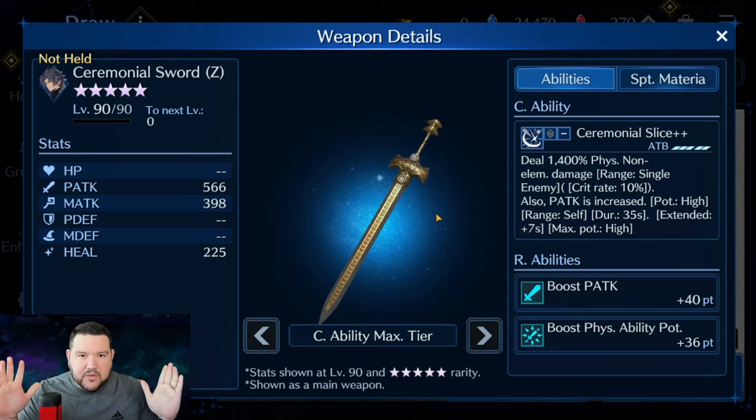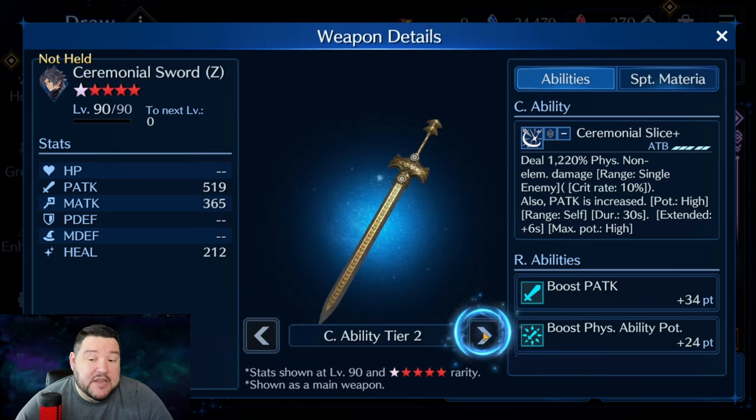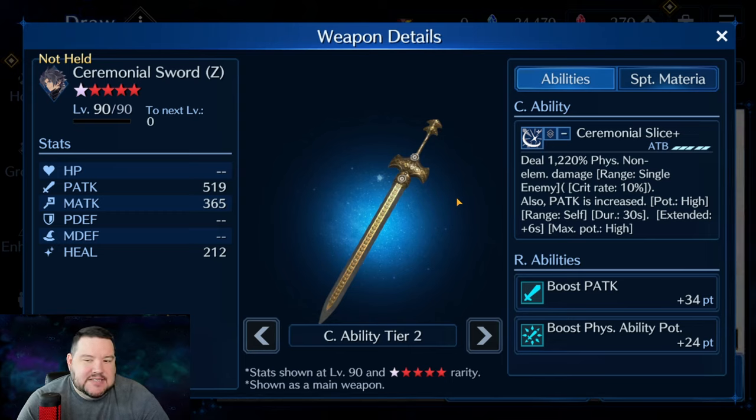I'm going to go out on a limb here and say I think this is the best physical damage weapon in the game right now. They literally just came out with the Tifa one on the crossover banner and then said 'watch this.' Does it make me regret pulling so hard for Tifa? Ultimately no, because I love Tifa, but if it wasn't for that fact, then yes — because this is just better.